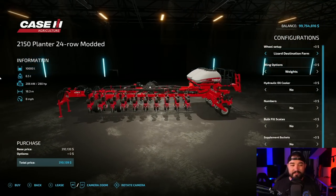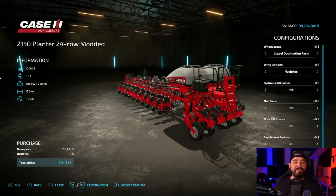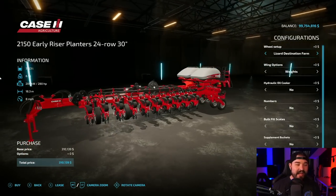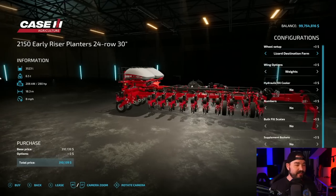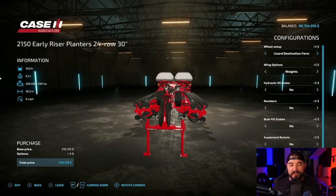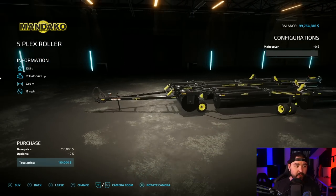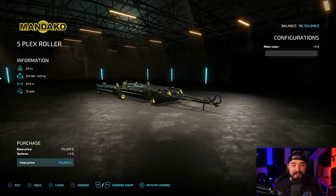Custom Modding's back. It was my favorite planter in the world: the Case 2150 Planter 24 row. That's actually the modded version — wait, here's the base game one. I may have done some stuff for that one. It's just so cool. I'd love to change the logos and the colors, but Custom Modding worked their tails off to make this absolutely perfect — and boy, did they. If you want a big roller, go with this one: it's another Mandaka roller, the Five Plex Roller. I think it's huge — 22.9 meters.